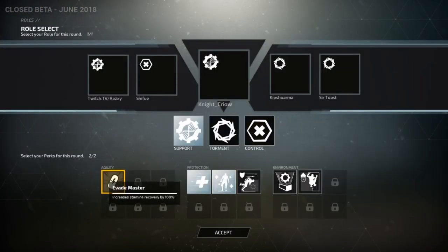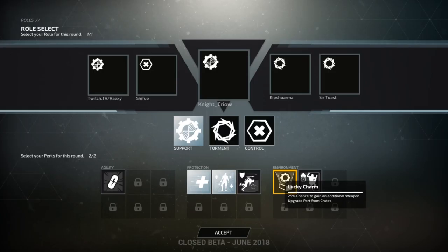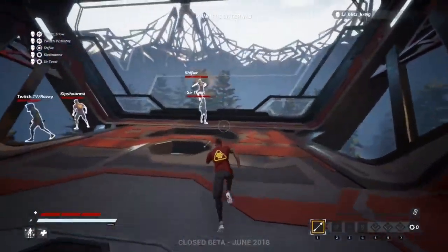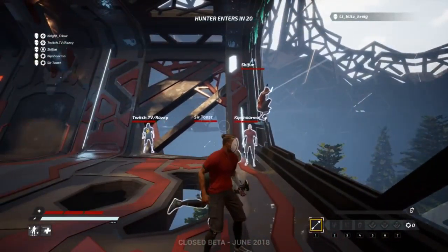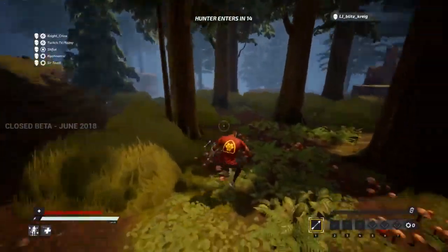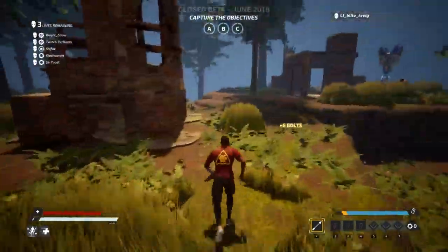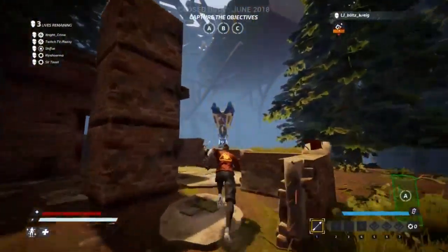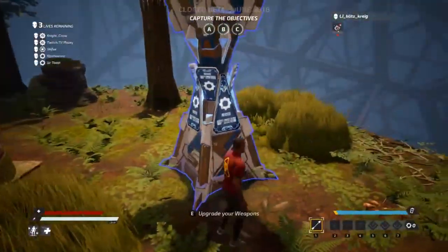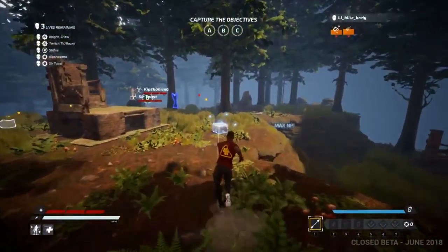Here's the perk menu. There's increased stamina recovery, improved rescue speed, revive with full health, less damage when evading, chances to get additional weapon upgrades from chests, and increase wall climbing time by 500%. The ones I have at the moment are support ones — I'm going to be playing support. Shooting objects gives you charge and the charge you can use for your abilities.